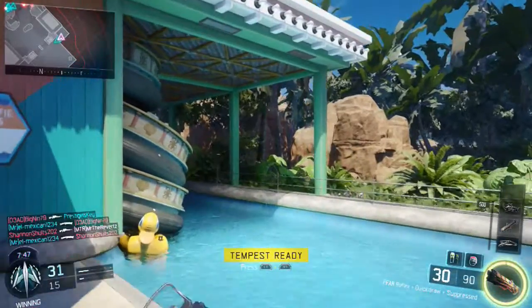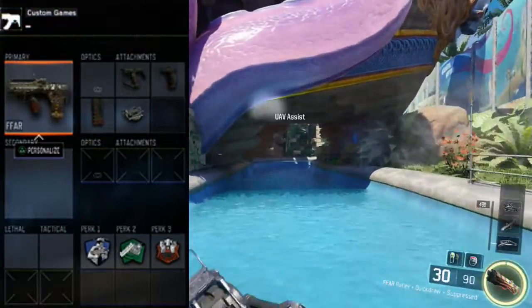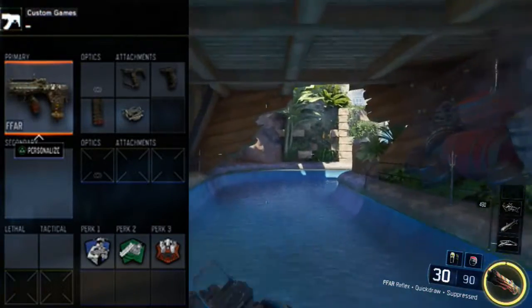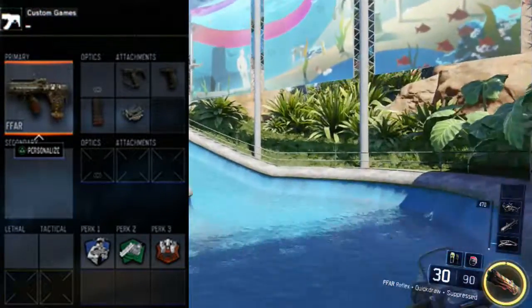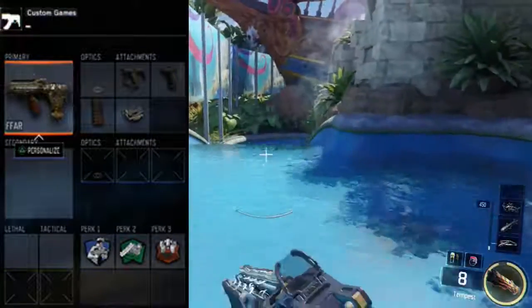On screen is the class setup I like to call the FAMAS bait. For the attachments, you definitely want to use the grip because of the recoil, and extended mags to give more ammo since I find myself always reloading in gunfights — so extended mags is a must. And finally fast mags, because it complements my fast action style of play.